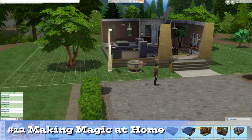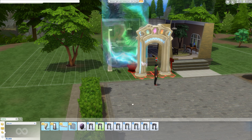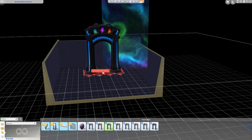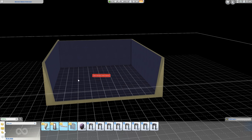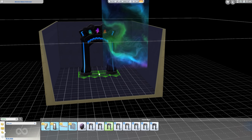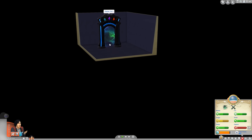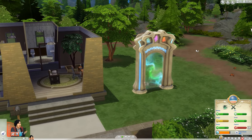Something for later: if you want to build an interesting home, know that you can buy the portals used in the Magic Realm with bb.showhiddenobjects. If you buy entrance 1 with exit 1, they will correctly connect even on your home lot, allowing your Sims to teleport. You could make a great multi-story home and never use the stairs. I want some kind of wizard tower with no stairs, but the only problem is they forgot to let you lock them. Please Maxis, fix this.